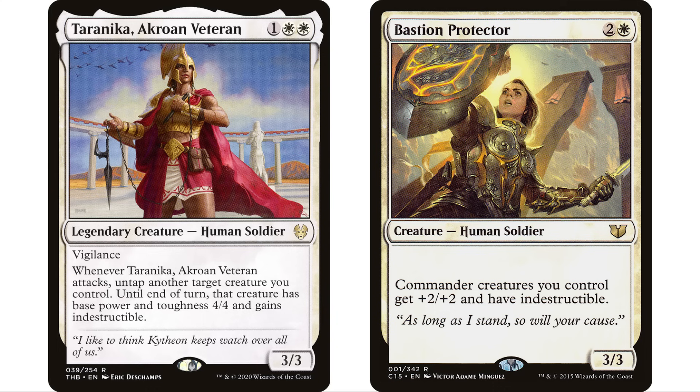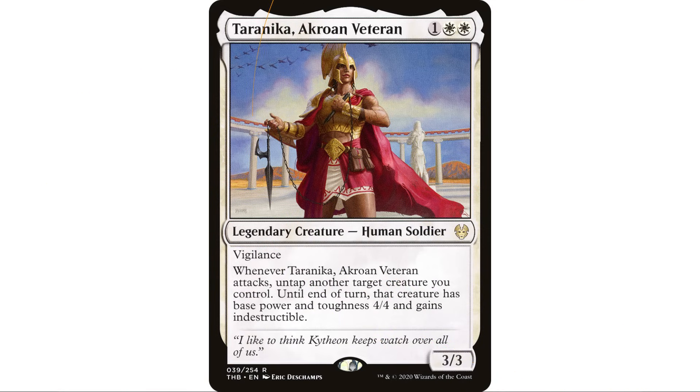Bastion Protector gives our commander +2/+2 and indestructible, making it a five five vigilance indestructible. Now we don't have to worry about it dying. But Taranika also gives Bastion Protector indestructible — so now we have two indestructible creatures. Board wipe, destroy everyone's stuff, our Taranika and Bastion Protector survive. We can just keep doing this every turn — swing with both, connect with whoever we want since everyone's creatures will be dead, and keep board wiping. Really interesting commander with lots of different ways to build it.